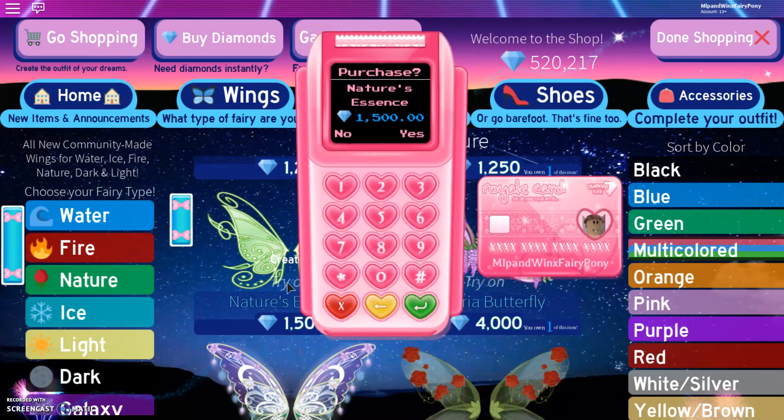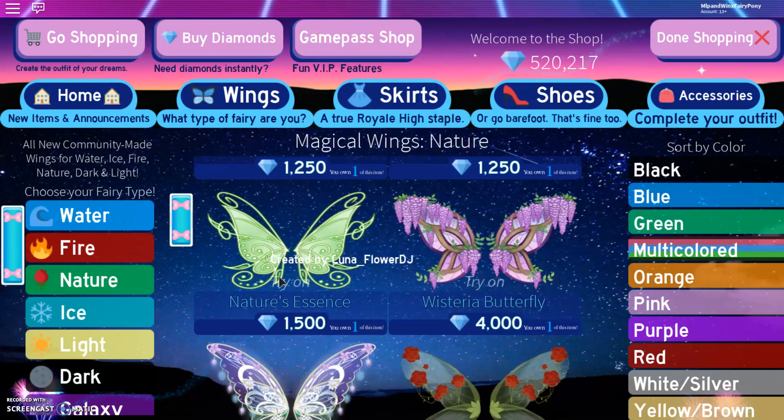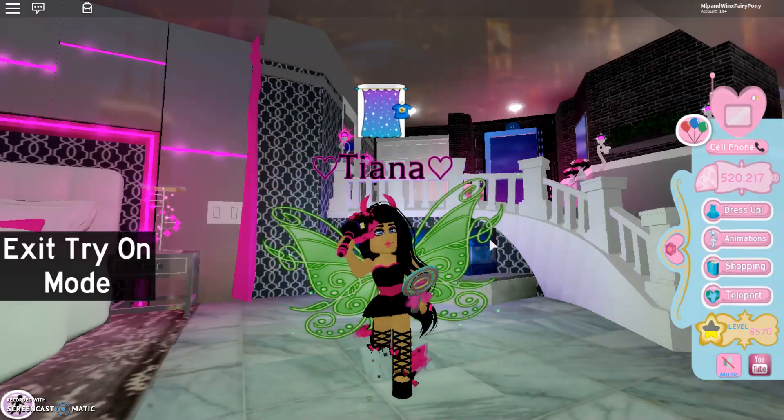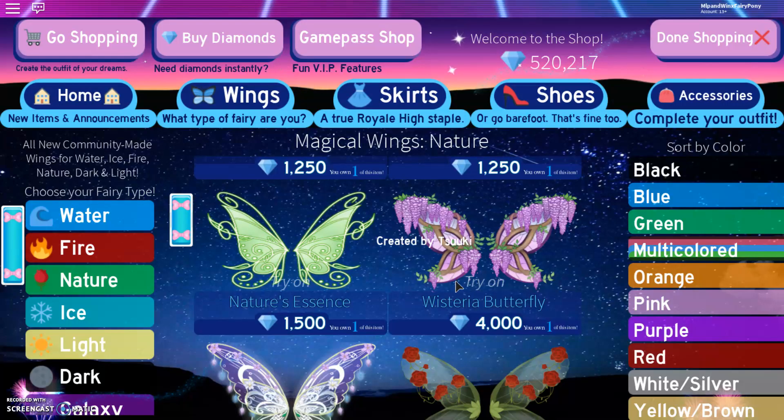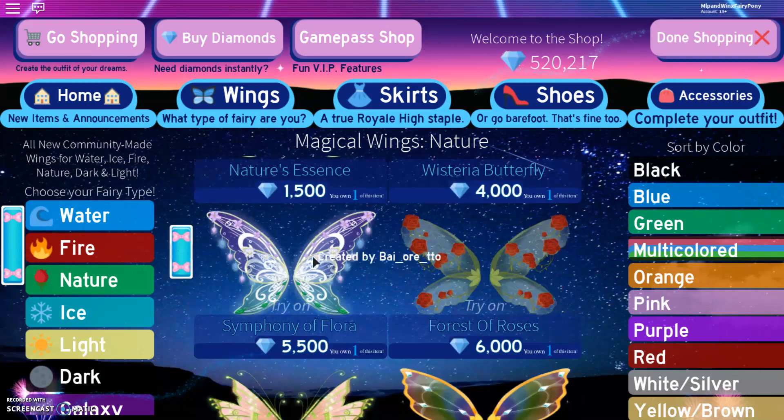Let's go ahead and try those on. Yeah, so these do look very beautiful. Next is the Wisteria Butterfly, and these are so beautiful, I really like them. And then, oh my goodness — we have Symphony of Flora, and these are probably one of my favourites from the Nature Wings. Actually, I have a lot of favourites from nature — I think they're very beautiful. So let's try them on.